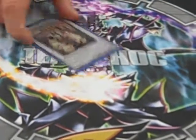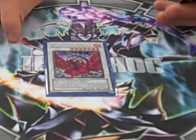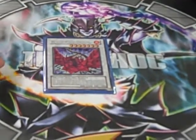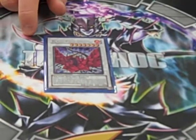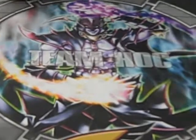Colossal Fighter — another staple Synchro. Black Rose Dragon — I actually used this today. I summoned a level four, Brain Controlled Arcanite Magician, and blew up the field. But then I still lost the game.